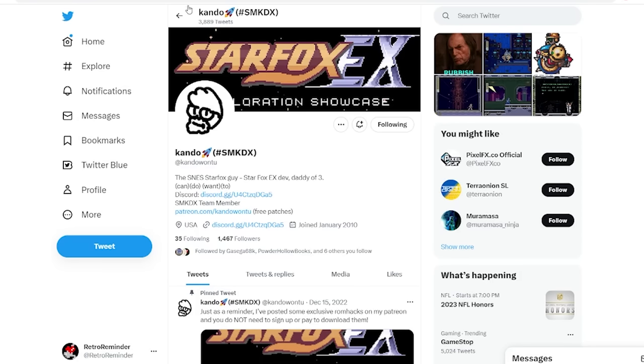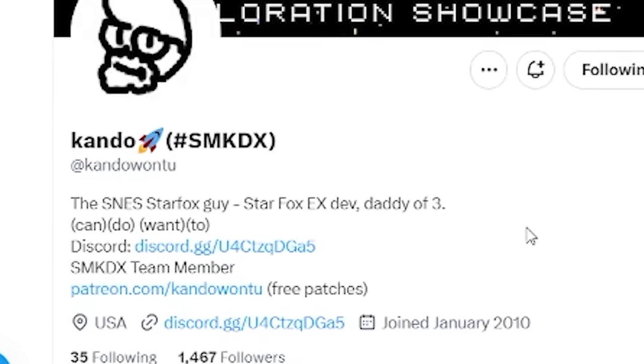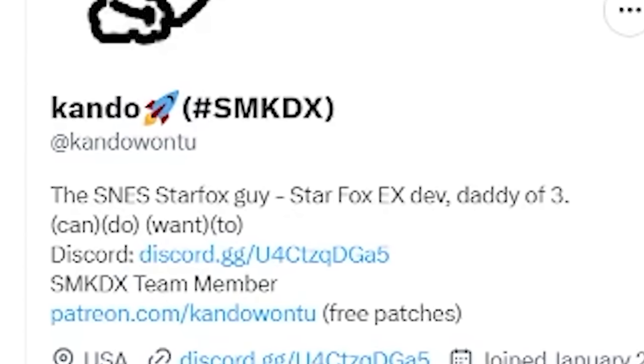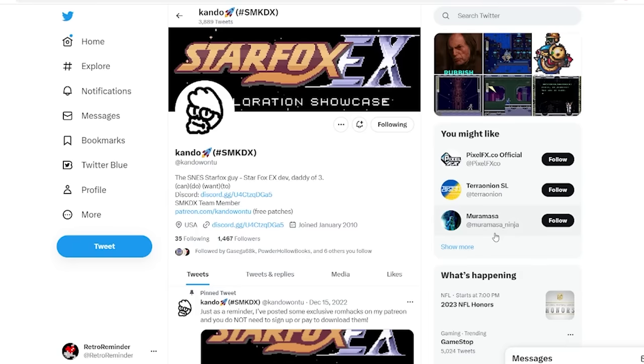We'll start on Kando's Twitter page — and I realize I've been pronouncing that wrong this whole video, it's Kando. Let's take a look at Kando's Twitter page. It has links to the ROM patches and the Discord group. All of these links can also be found in the video description.